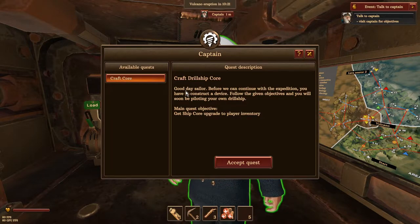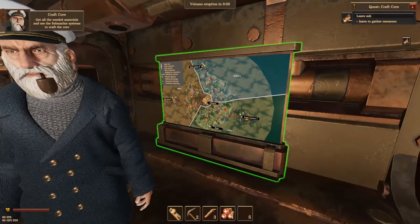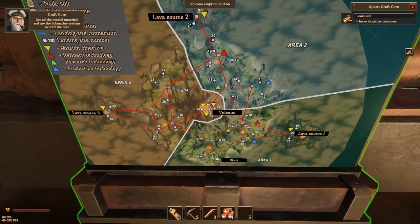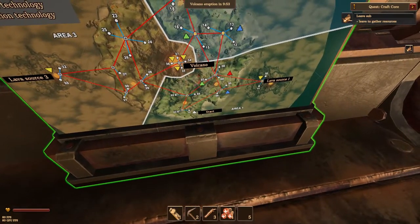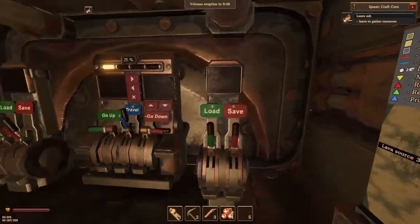Captain! Crafter drill ship. Before we can continue with the expedition you'll have to construct a device - follow the given objective and you will soon be piloting your own drill ship. Main quest: get a ship core upgraded to pilot. We can accept - look at the map of this game! I guess that's the starting area and we have to conquer everything.